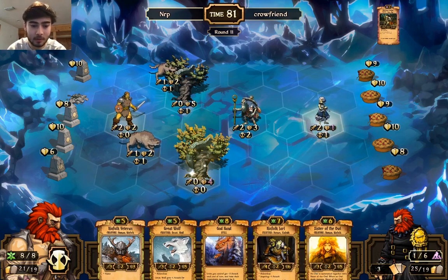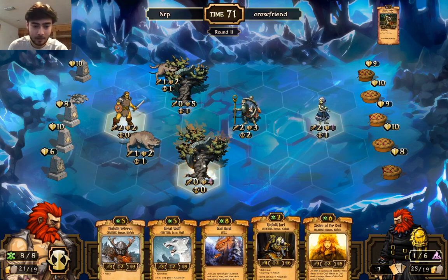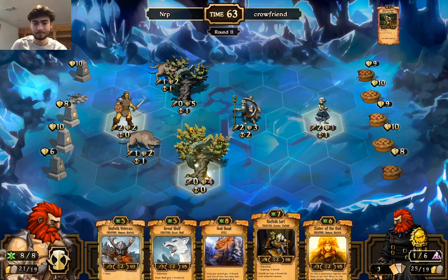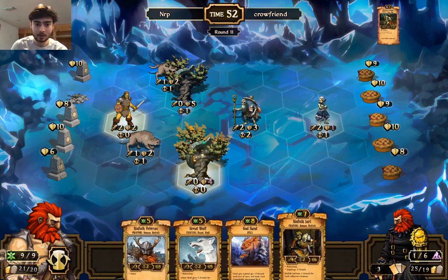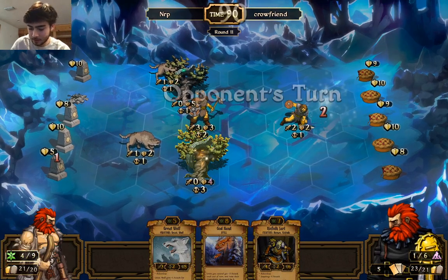God Hand this turn? I don't think that's the move. I think I'm going to let him get scrolls — I just don't want him to have units in case he has like a Watcher again. He doesn't have enough resources for that anyway. I'm going to play the Veteran this turn — that's definitely the move. Sacrifice for resources because I'm just going to play the Veteran.